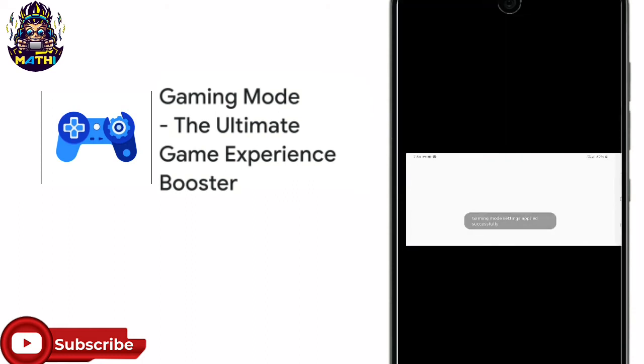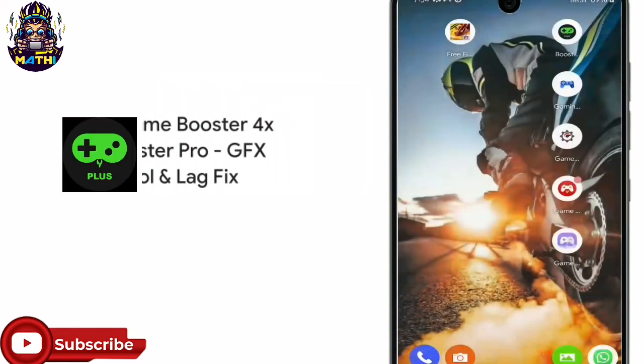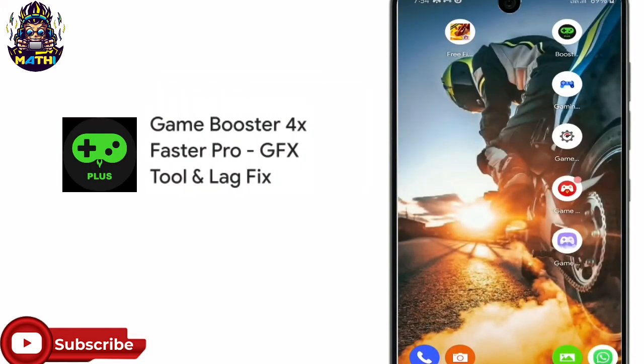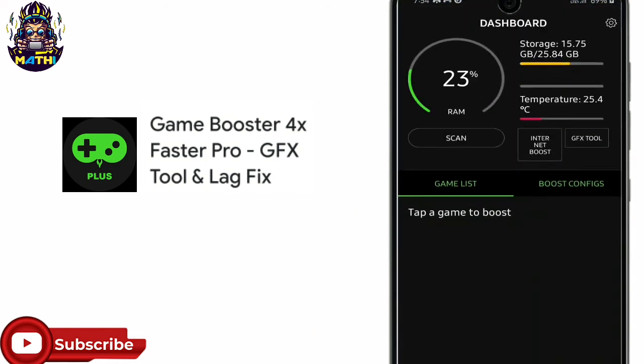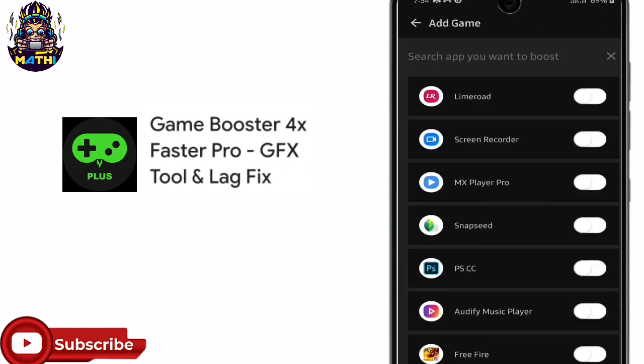The settings are applied. You can go to the game then go to the home. One is the booster. For example, one is the third and second, and you can use the game. The second is the whole.